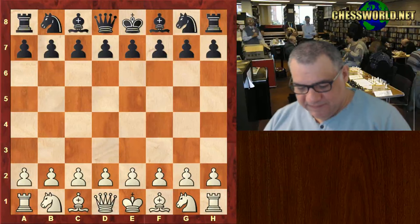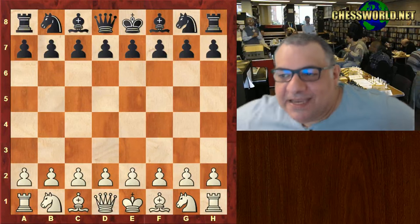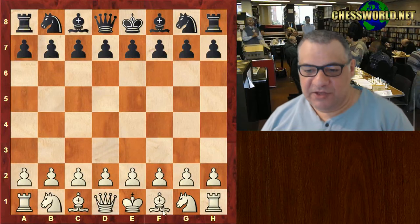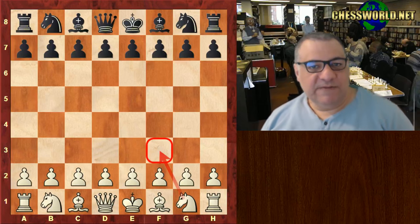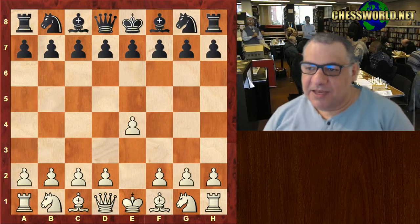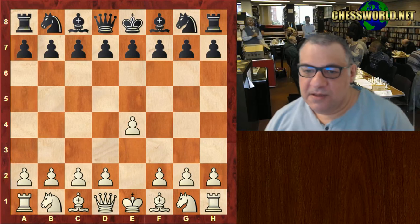Let's have another five minute nutshell chess game. This is back in 1910 — Richard Reti, one of the leading hypermodernists. You may know the Reti Opening named after him, but here he played e4. His opponent was Savielly Tartakower, who was famous for all these witty chess quotations. A clash of two very interesting characters in Vienna 1910.